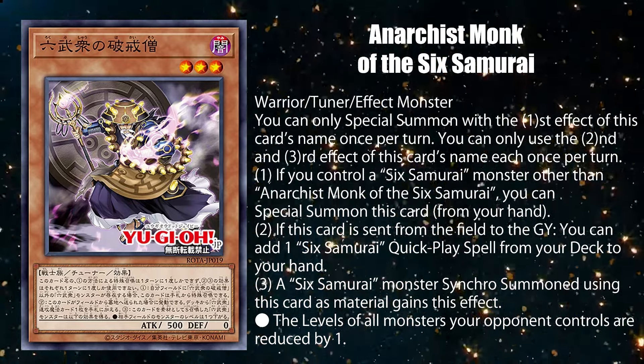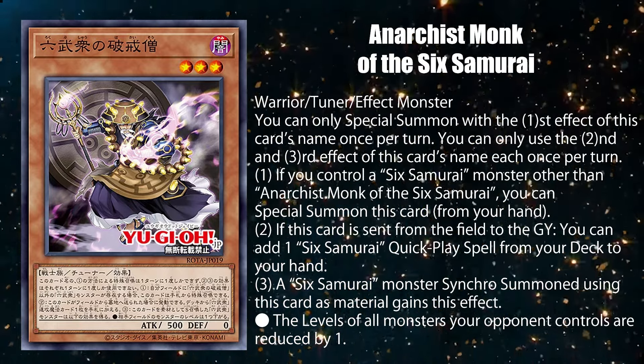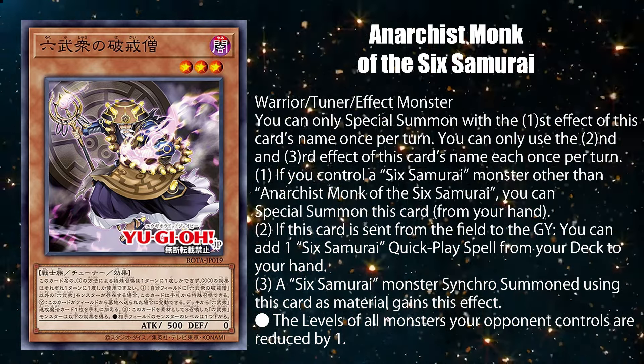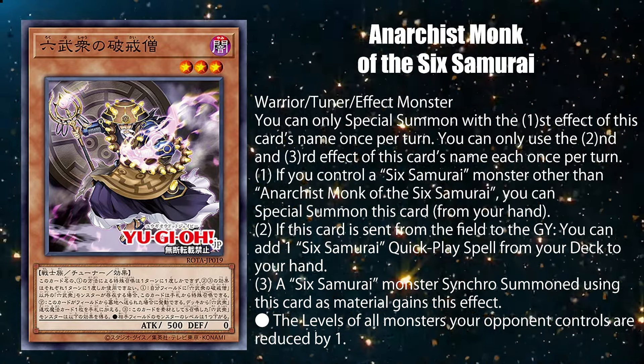After so many years, Kizan and Grandmaster aren't the only ones you can use to start flooding the field, as well as a tutor card that doesn't make you rely on Bushido counters. I'm out of the loop, so I'm not sure how disruptive lowering your opponent's monsters' level is, but it's a nice perk.